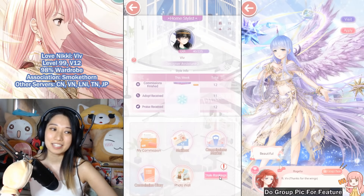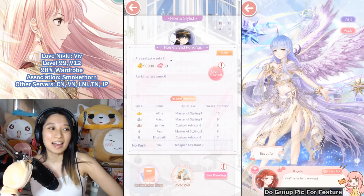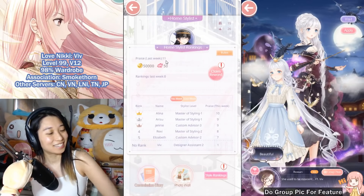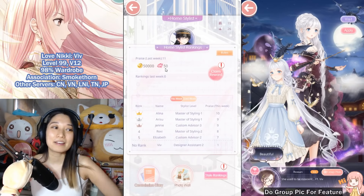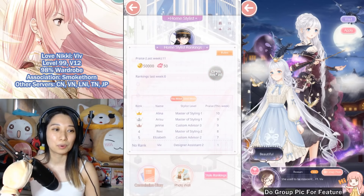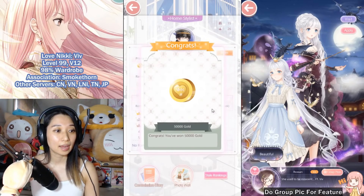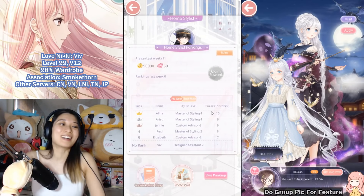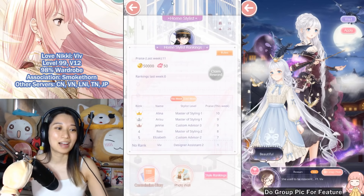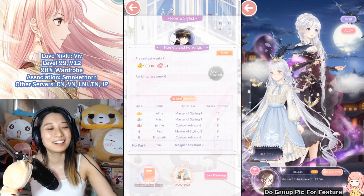Look here — I have an exclamation mark for praises from last week. I got 11 praises and that netted me 50k gold and 50 diamonds. Let's claim this reward right now: 150 heart tickets, 10k gold, 50k gold, and 50 diamonds. I really should do this more but it just takes a really long time.